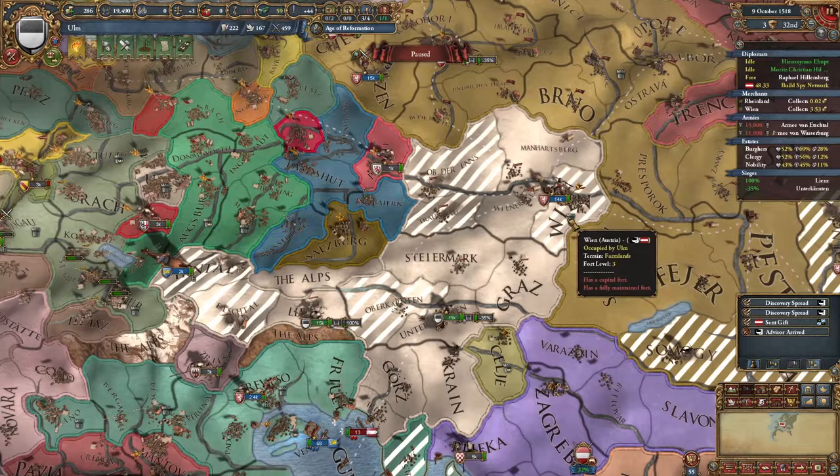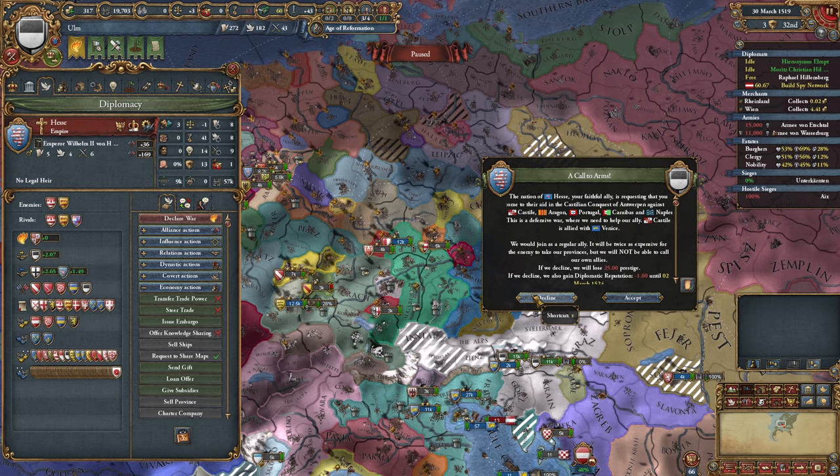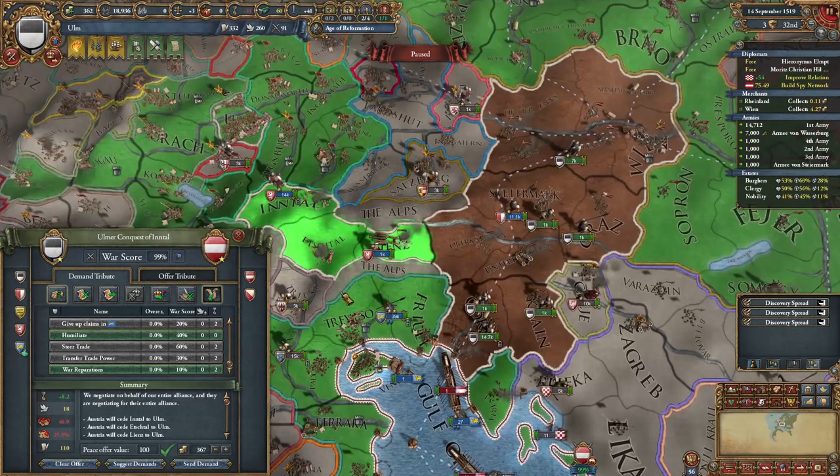There goes Wien. This is a little bit awkward — I don't even know what's happening here, but I can't exactly help with that right now, so I'm going to have to say no to that one. There goes the rest of Austria, which will give me these three provinces. I'll take some money, a humiliate, and some war reps.